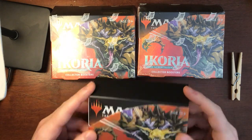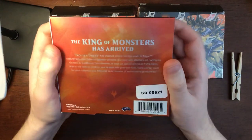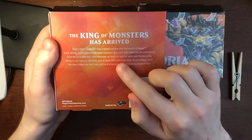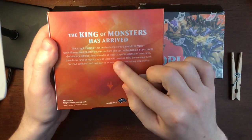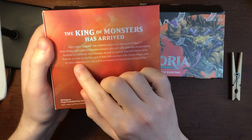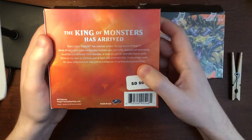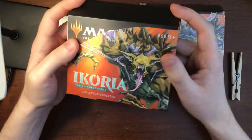I already opened one because I couldn't wait. In each of these, we're guaranteed 15 cards per pack, but we have one with alternate art with a Godzilla Toho monster on it. We have six special alternate frame cards, three to six rares or mythics, and at least nine premium foils. So this is going to be a lot of cool cards, and the whole reason I'm here is for all the Godzilla cards.